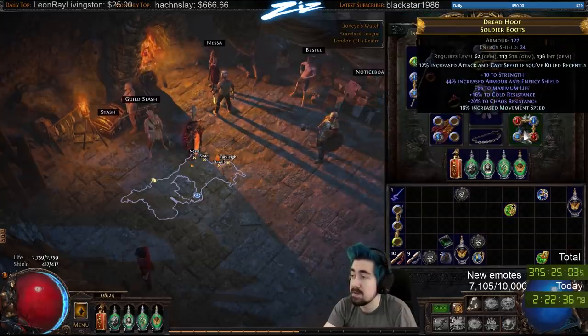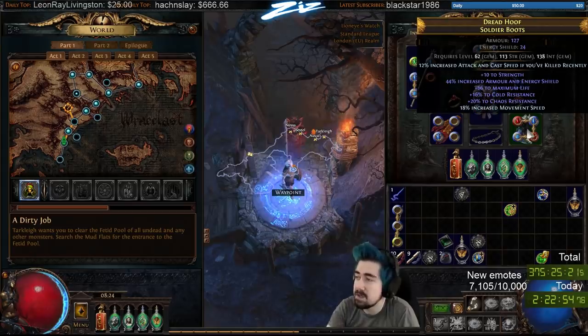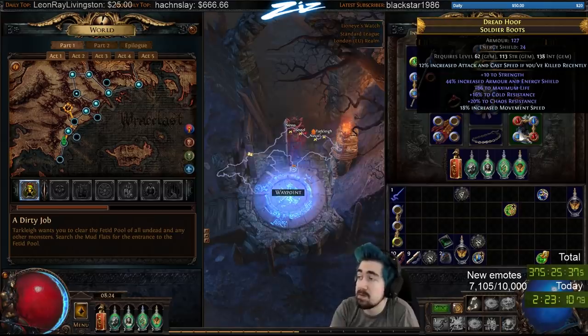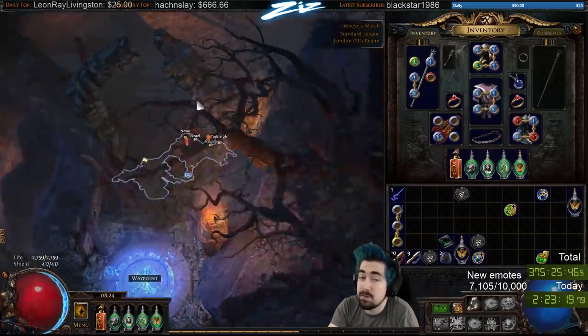Movement speed boots are pretty important — not caring enough about crafting movement speed early slowed me down by at least 10 minutes behind the other racers. Definitely research what crafts you can do under the new system. Crafting movement speed on boots is huge — I think you get tier 2 on the way to Innocence. Picking up an early four-link is also huge.